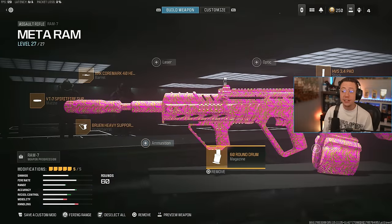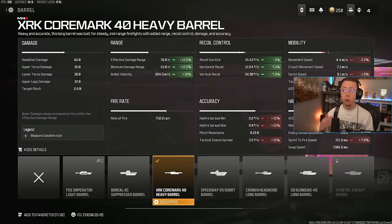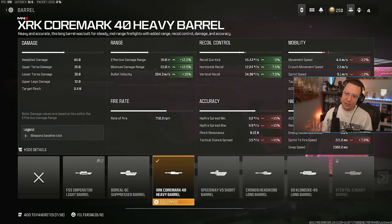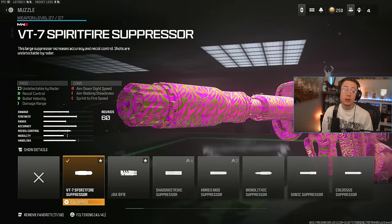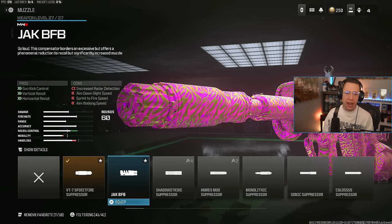Iron sights, so we can go all in on the 60-round drum as well — you'll want that given its faster fire rate. Ruin Heavy Support yet again. The Core Mark 40 Heavy Barrel — three-in-one range, velocity, and control. And then Spirit Fire Suppressor — pretty copy and paste here. But if you did want to go all in on control, Jack BFB is going to make this thing utterly unreal.